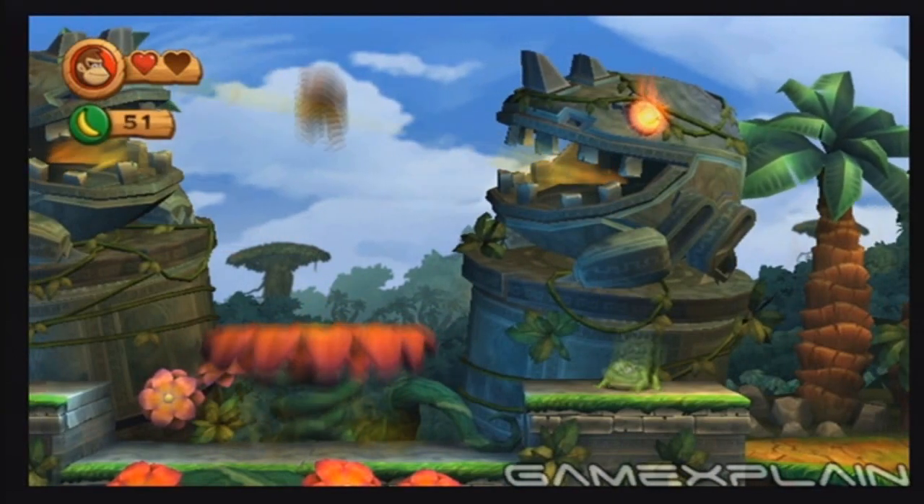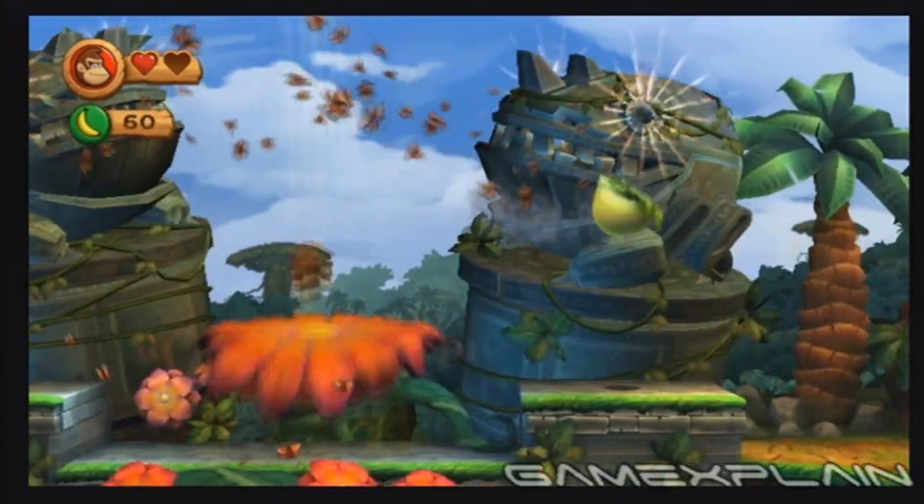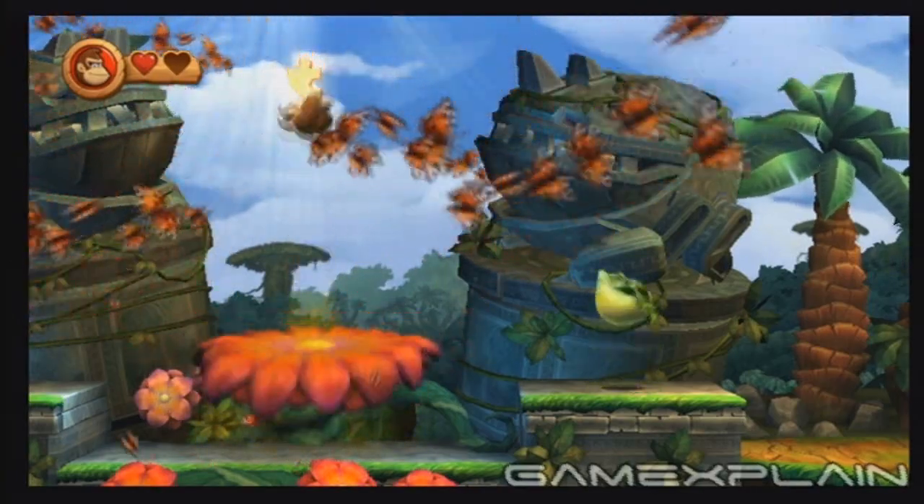When you get to this flower trampoline, repeatedly jump on it as you collect the bananas flying by above. If you get them all, you will be rewarded with the fifth puzzle piece.